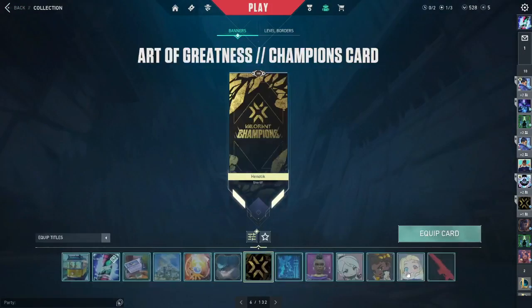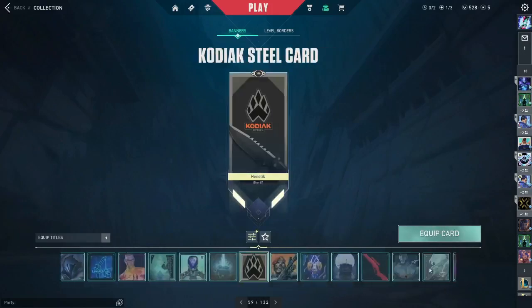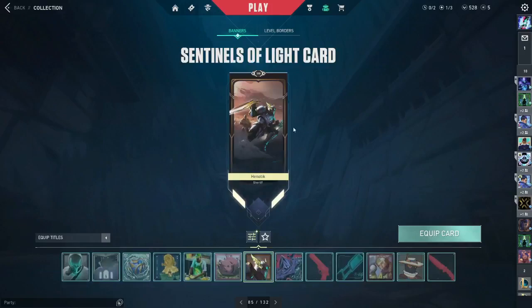For player cards, I have the PCT one, the Poly Frog one from the battle pass, and the Sentinels of Light player card that I bought from the Sentinels of Light bundle — it's really nice, I like it.